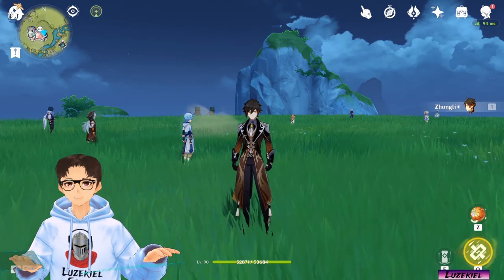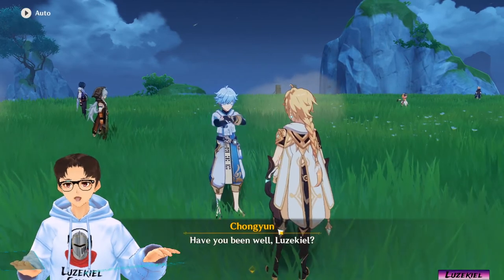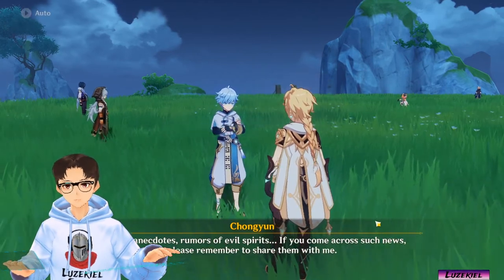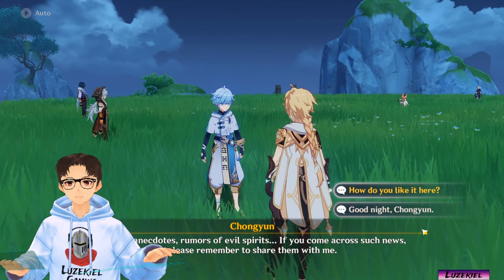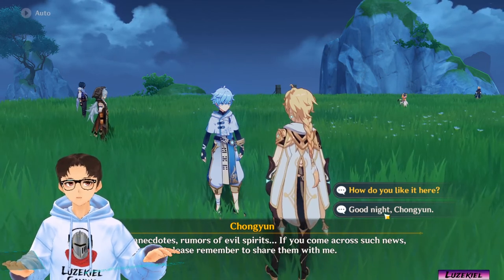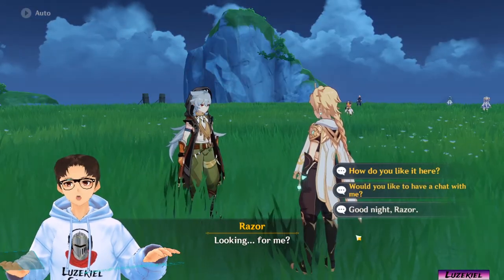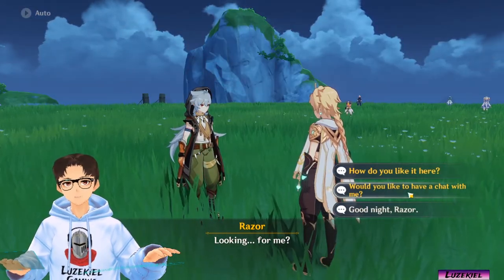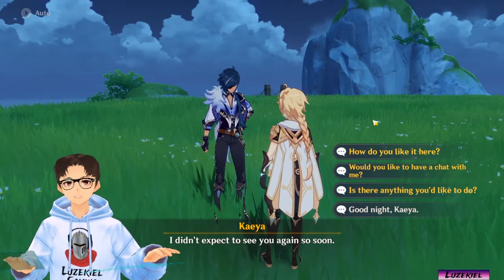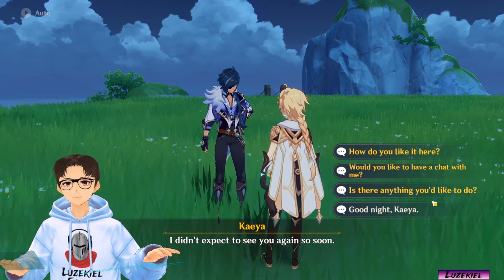Now here are the characters that we've placed. If we speak to them, they will have chat interactions for us. The number of chat interactions scales with the character's Friendship level. At Friendship level 1, they will have 2 chat interactions. At Friendship level 4, they will unlock 1 more, so that's 3 chat interactions. And lastly, at Friendship level 7, they will unlock the last one and have all 4 chat interactions.